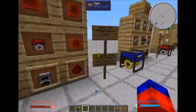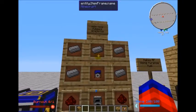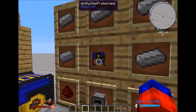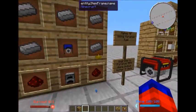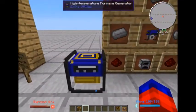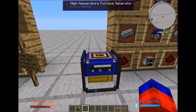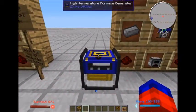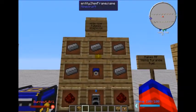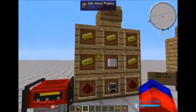This is the high temp furnace generator, which takes the furnace generator and upgrades it even further. The key difference is that the longer this one is running — meaning the longer you have fuel in it — the hotter it gets and the more efficient it becomes.